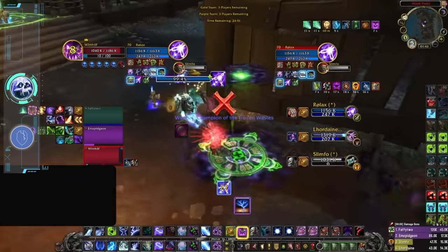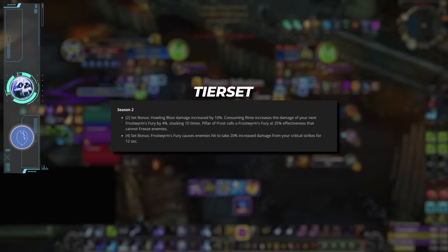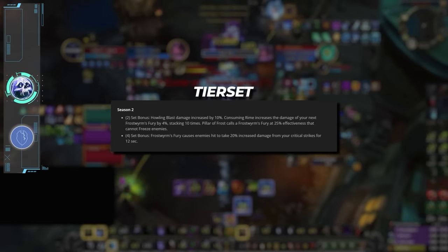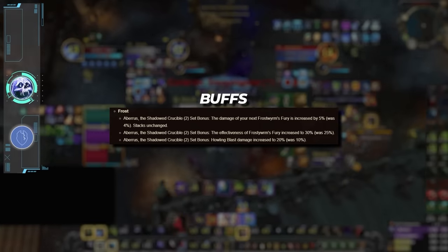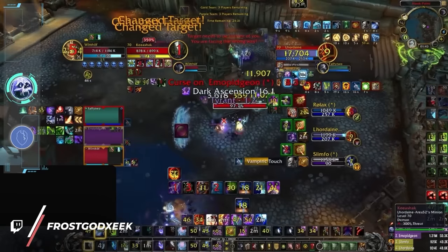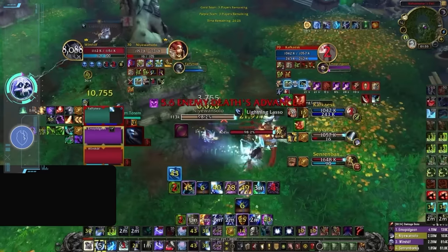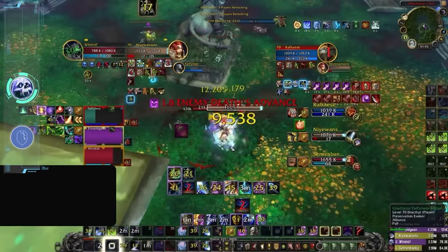First up is Frost DK, who are getting their tier set from season 2. Overall this is an improvement from this season, especially with the returning 4-set which increases crit damage by 20%. Like every other tier set we will cover, this should be getting the standard 50% PvP modifier. Almost every returning tier set is actually getting buffed, which for Frost DK includes buffs to every part of the 2-set bonus. Despite this, we really don't think Frost DK will suddenly shoot up a tier. The spec is still going to be pretty clunky by design, revolving around gimmicky 1-minute setups and then kiting in between, all while being one of the squishiest melee in the game.